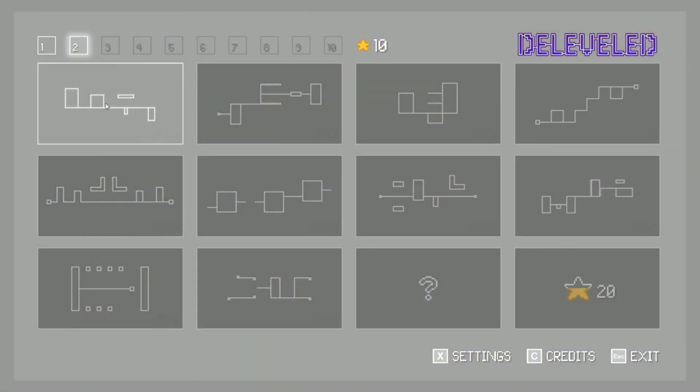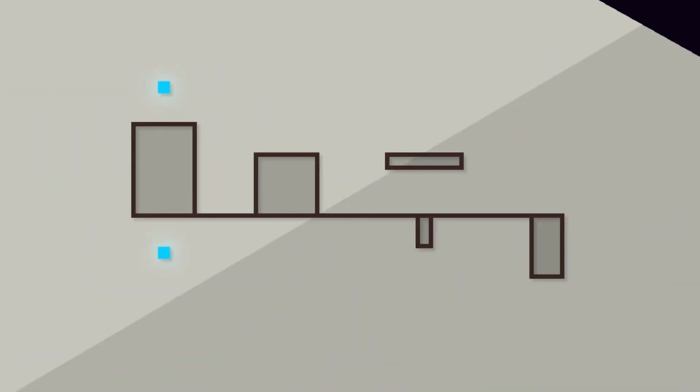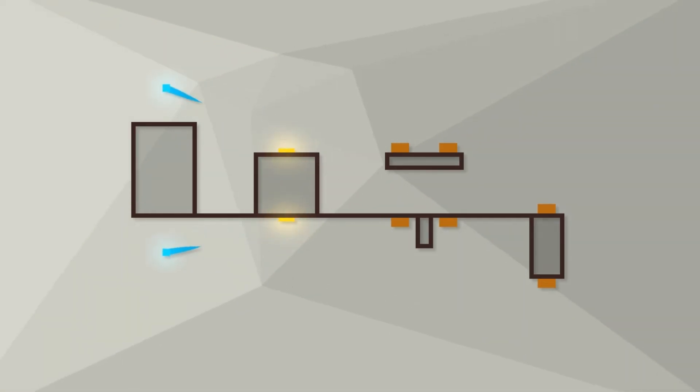Okay, next. Here we go. We need 20 stars to get to that one - alright, I get it. It didn't work. I'm not dialed in, sorry about that. Let's do it again. Got the bounces - physics isn't my thing, okay, that's all I'll say.